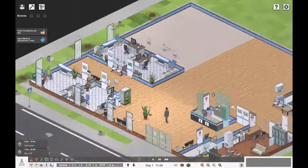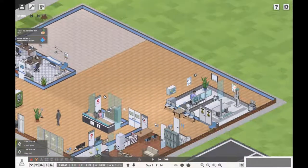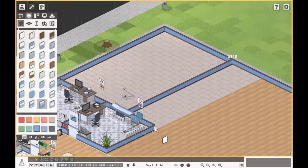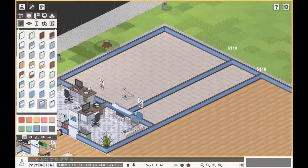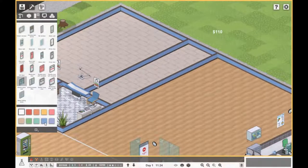Let's pause the game. I think let's get a nice big medical lab up here. Let's get a wall there, and a wall there. What I thought we could do is chuck on a couple of double glass doors.